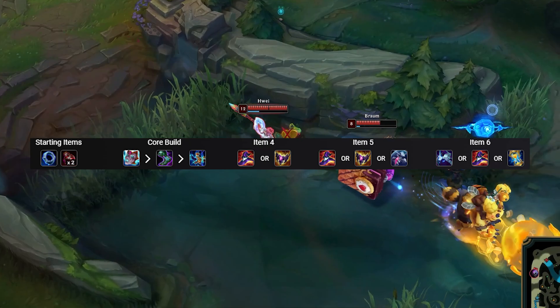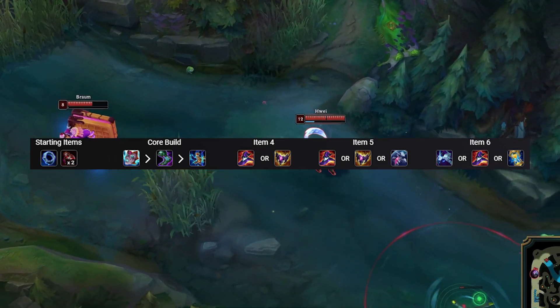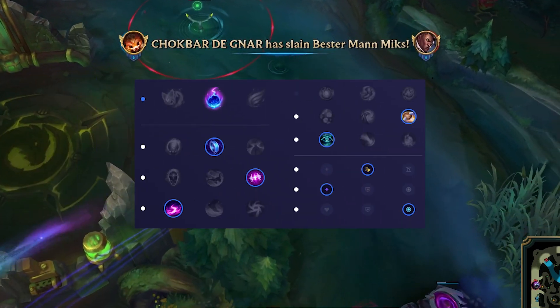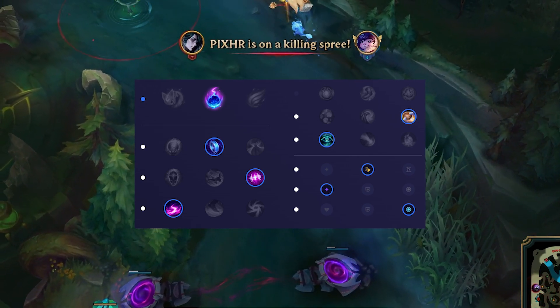The two-item core of Lyandrys into Horizon Focus does look to be the most consistent right now. Take Flash and Teleport, max Q, then E into W. For runes, you want to be running Comet, Mana Flow, Absolute Focus, Scourge, and Biscuit with Cosmic Insight secondary.